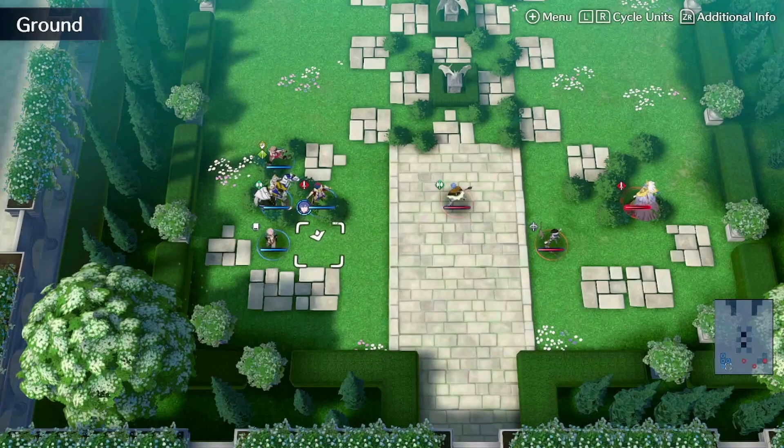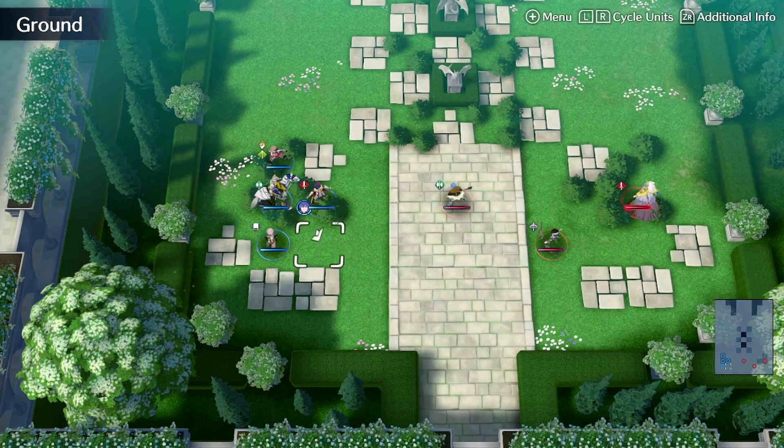Hey guys, you already know that today we are back playing some more Fire Emblem Engage. We are here at Chapter 2, doing a practice battle against our mother, Queen Lumera. But before I jump into that, there are a couple things I wanted to say that I've learned slash done between the last episode and this episode.